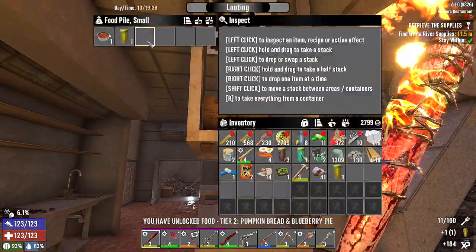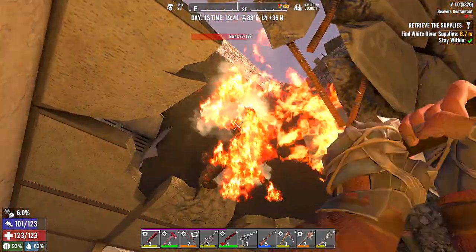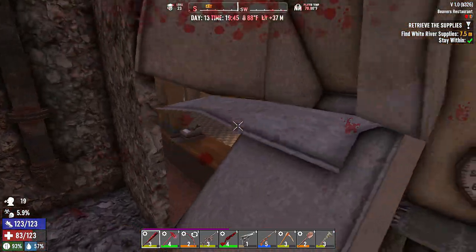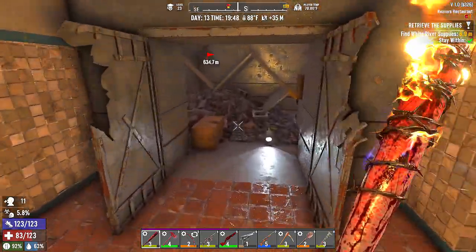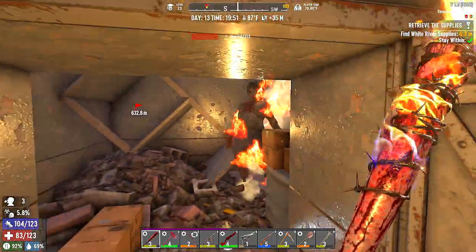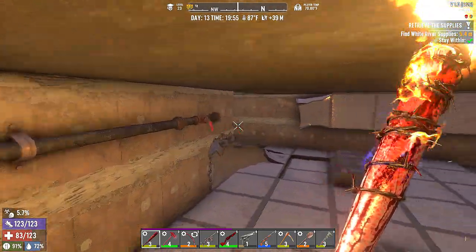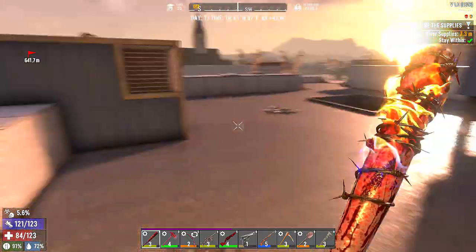There's barbed wire — there we go. Beaver's Restaurant, level one — let's start it. Oh, we came here before — we've already done a job here. Yeah, this is where we were when we came into the wasteland to begin with. Come on down! I'm on fire — jeez! The main loot — maybe it moved. The first time we came over it was in there and I grabbed it.